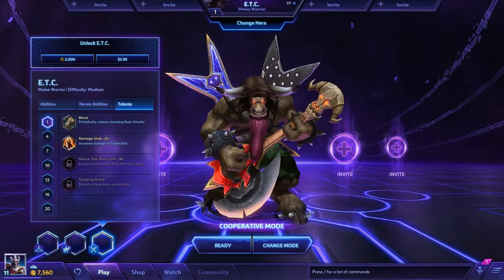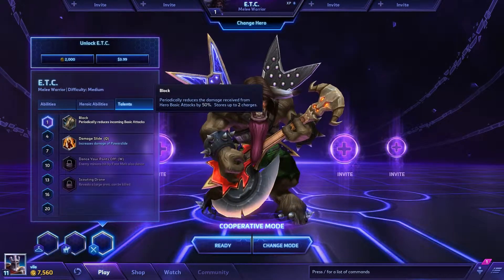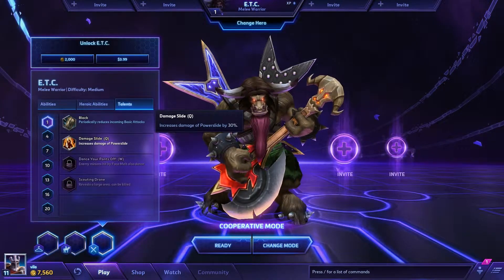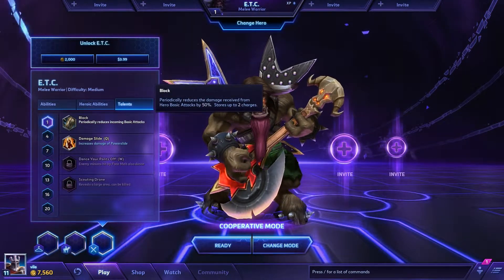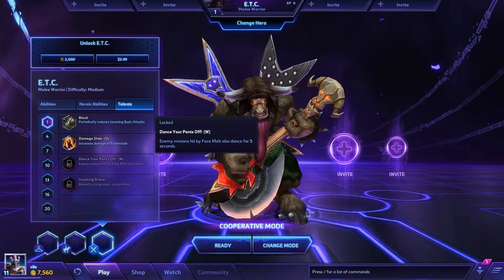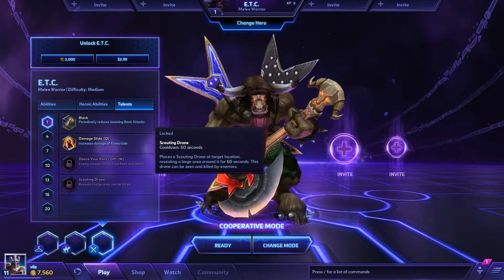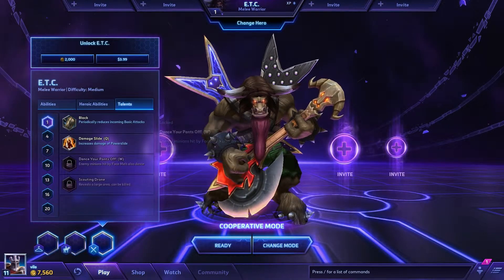You're going to get new talent upgrades at level 1, 4, 7, 10, 13, 16, and 20. You have Block — periodically reduces damage received from hero basic attacks by 50%, stores up to 2 charges. Damage Slide — increases damage of Power Slide by 30%. Dance Your Pants Off — enemy minions hit by Face Melt also dance for 5 seconds, which is actually a pretty decent amount of time. Scouting Drone — place a drone at target location revealing a large area for 60 seconds, though it can be seen and killed by enemies.